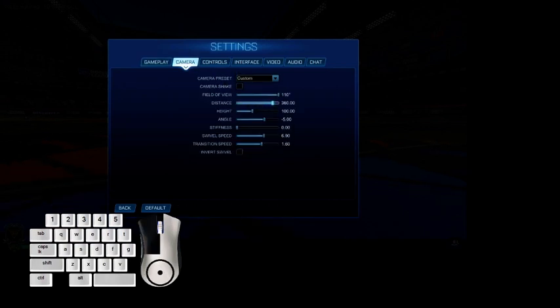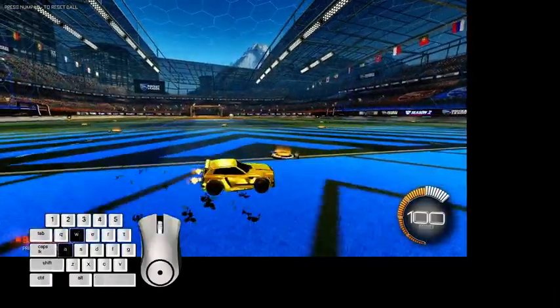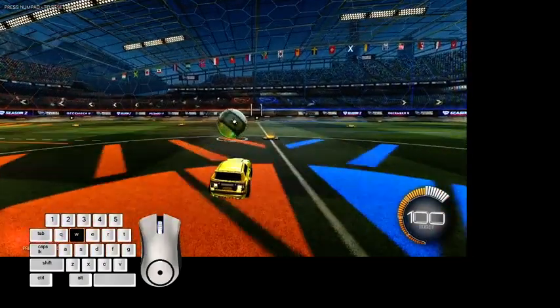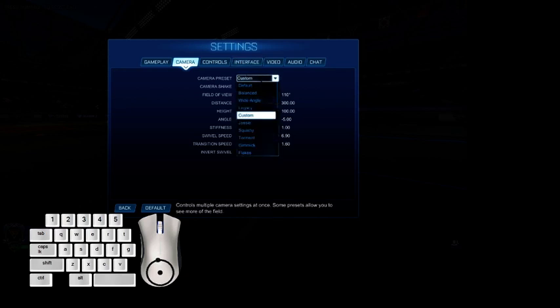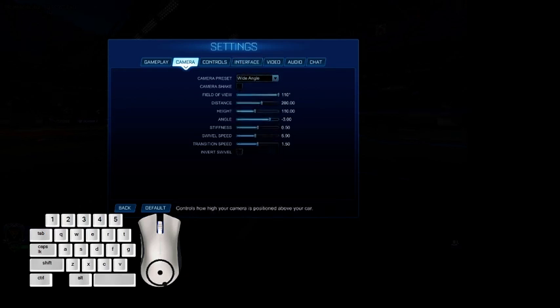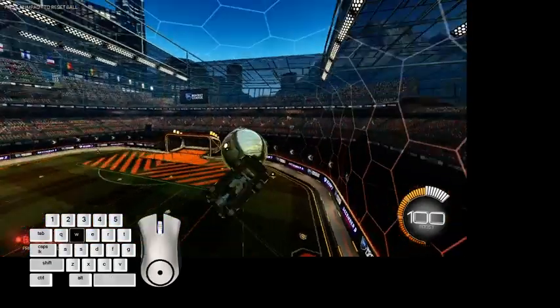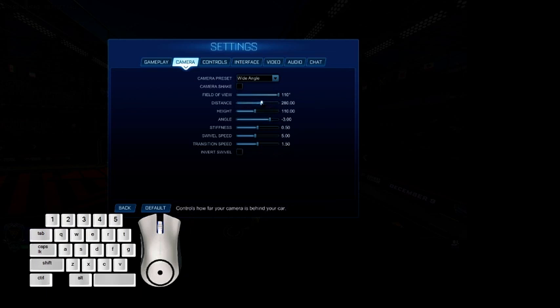If you go to 300 or above, you should go to one stiffness. This is similar to Yukio's camera settings at 300 — with zero stiffness your car will go too far away. If you're low level and unsure, the wide angle setting will probably work for now. You can adjust it — this is the normal wide angle.